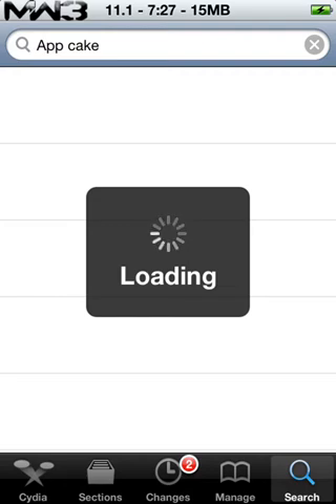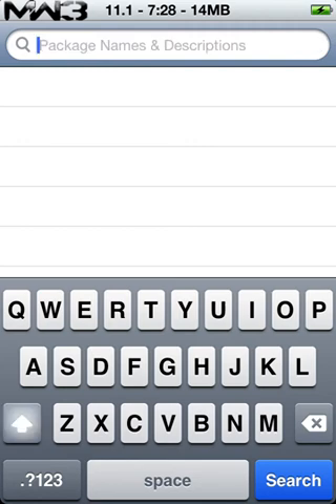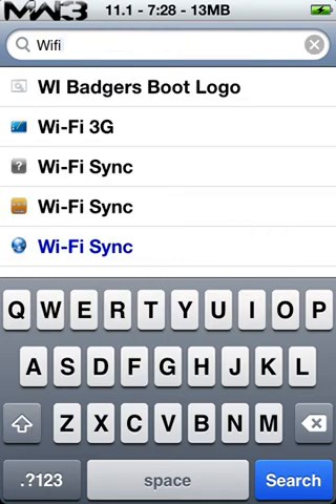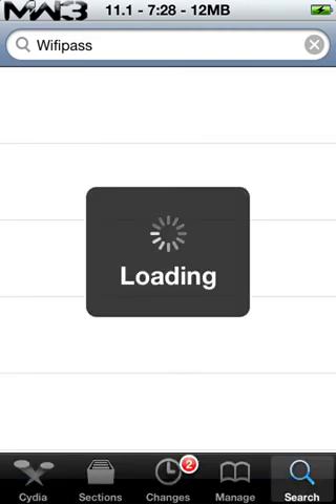I'll give you guys that. I'm pretty sure you guys are going to really appreciate this. Except it's loading and I hate this. I will keep you guys entertained. I'll go to Search. Go to Search. Get out of here. And you're going to type in, of course, Wi-Fi Pass. Why aren't my little buttons showing up? Hopefully I'm still recording.